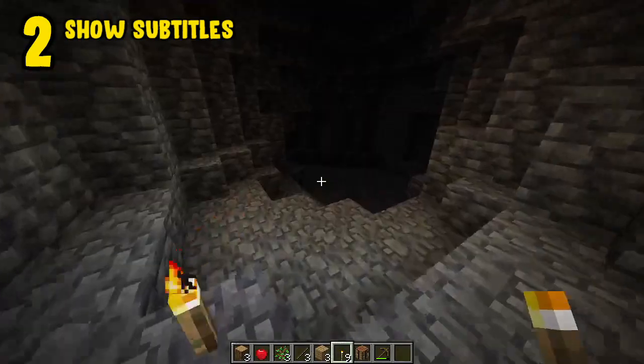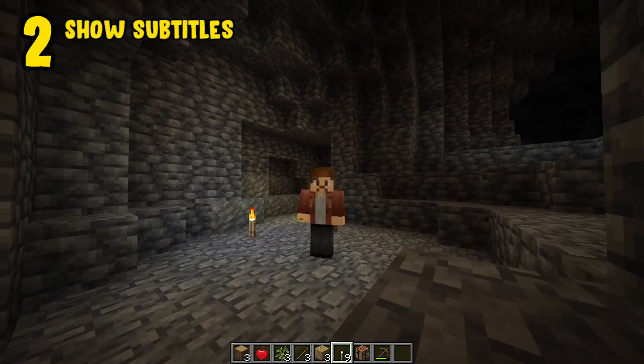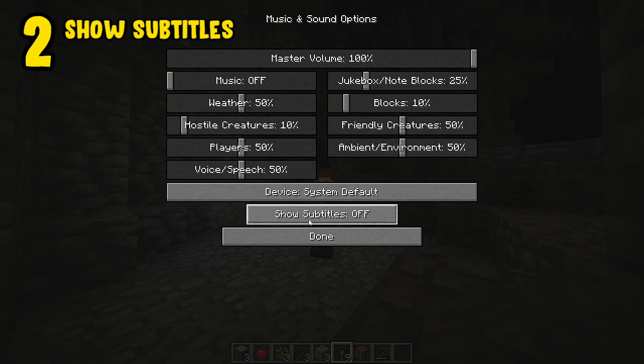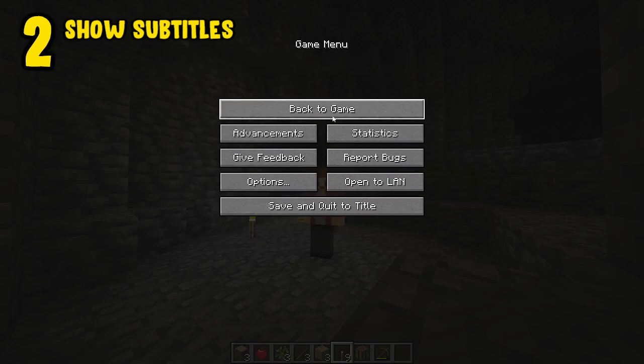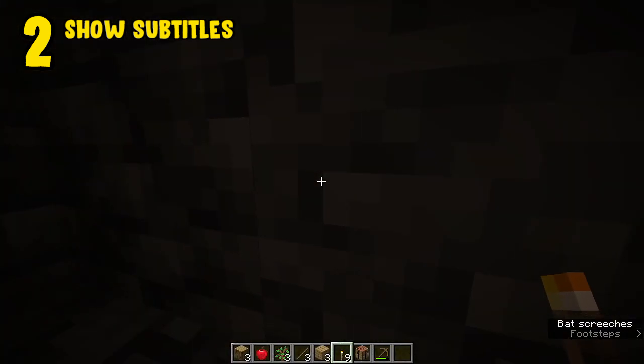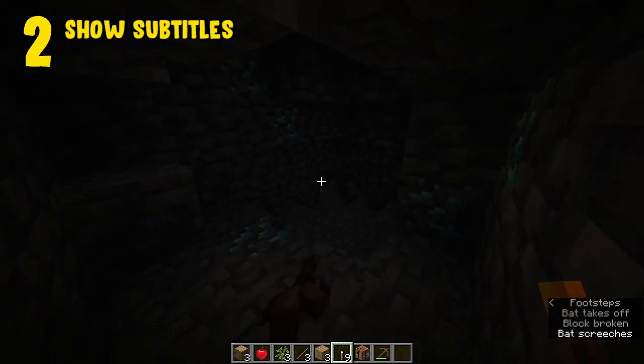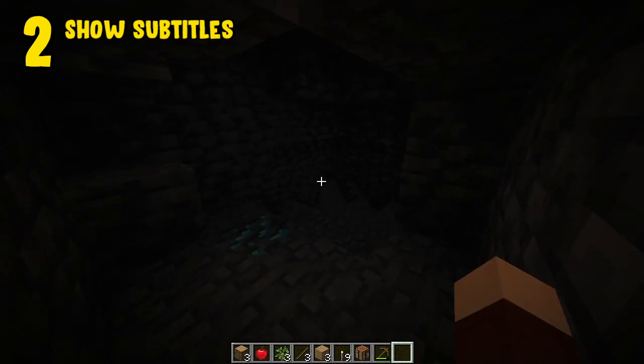Show Subtitles. By enabling subtitles you are giving yourself an enormous advantage. Go into Options, Music and Sounds and click Show Subtitles. You'll now be able to hear mobs that you probably wouldn't have been able to hear, and even know which direction they're coming from. This is going to help you find enormous caves with tons of diamonds — oh wait, this is 1.18, that's better.